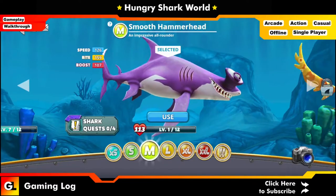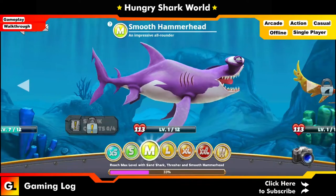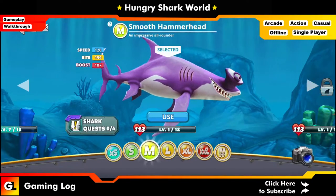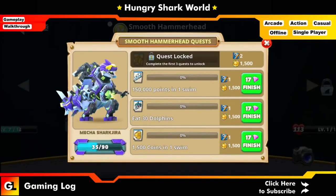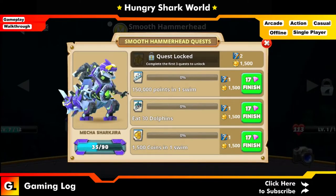What we are going to do is check out the basic quest. Our ID is unlocked, so we shall click on the basic quest. You just have to get around 150,000 points in one swim, eat 30 dolphins, and collect 1,500 coins in one swim.